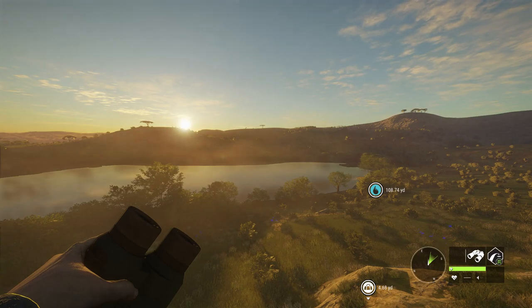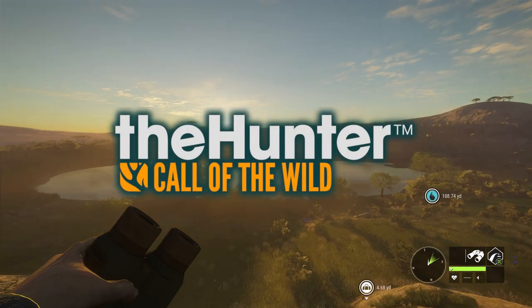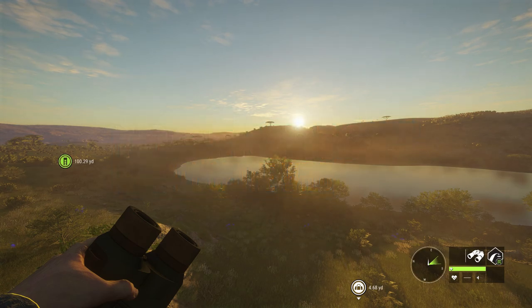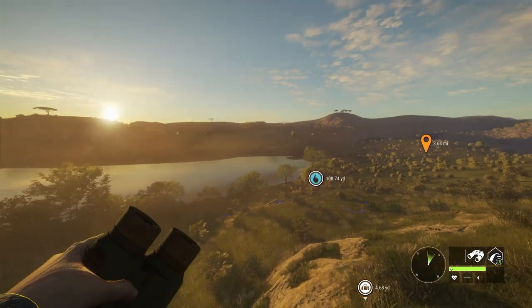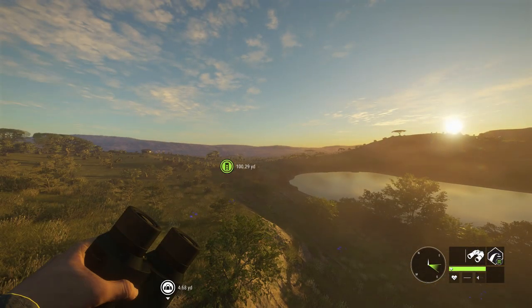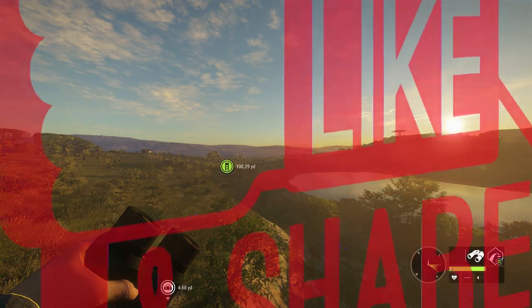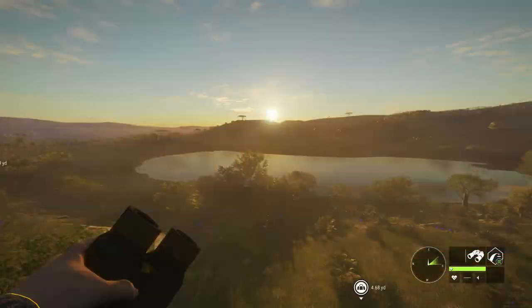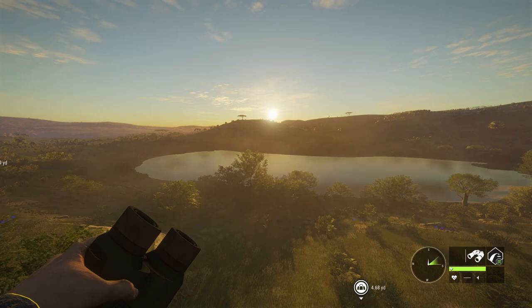Welcome back to the channel. We are out in Verhjonga Savannah — it is a beautiful morning, 6 a.m. in-game. We're just up here on a tripod waiting for Warthog and Gemsbok to come in. It is absolutely gorgeous. If you like this video, make sure to hit that thumbs up button — it helps so much. If you haven't subscribed, obviously do that. I'm super excited to be back in Verhjonga Savannah, hoping we find something crazy — some awesome trophies for the Trophy Lodge. So without further ado, let's get into it.